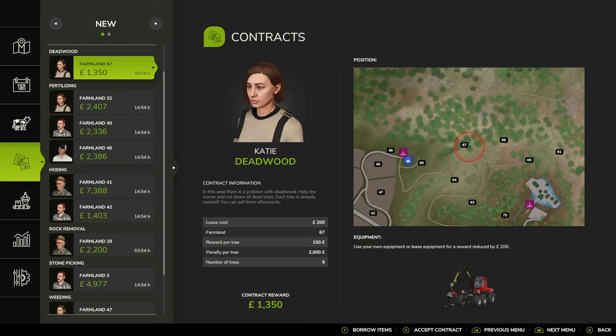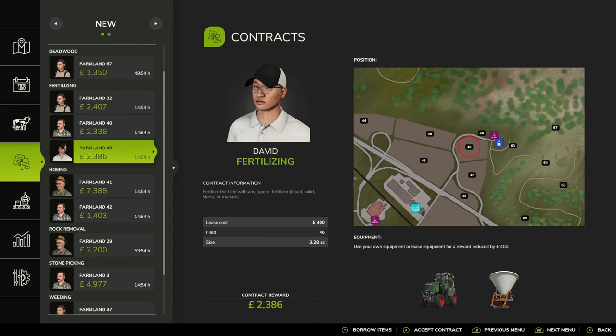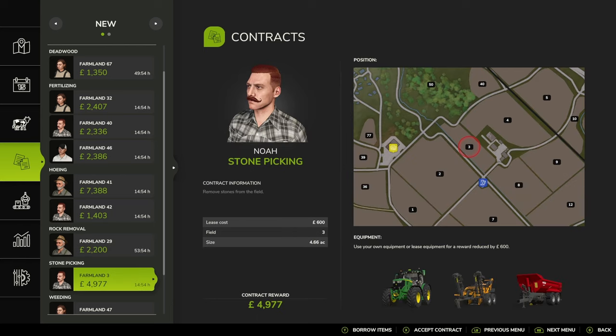I'm not quite sure whether that is the time you have to complete the contract - that's what I think it is - or whether that's how long that contract will be active for. But I think that contract needs to be completed within 49 hours and 54 minutes. There's a penalty per tree: reward per tree is 150 pounds, penalty per tree is 2000 - I presume that's if you cut down the wrong tree. I do believe the trees are marked but we'll check those out in depth. I just wanted to show you how different this page looks.